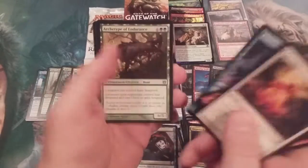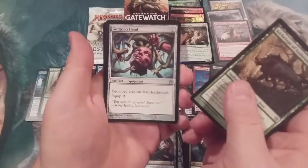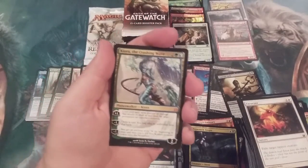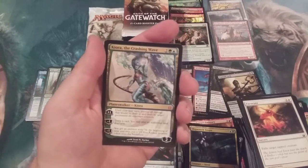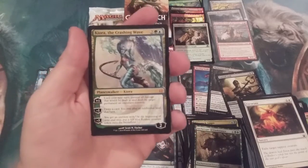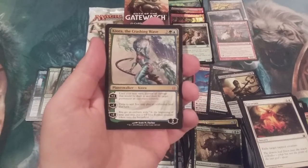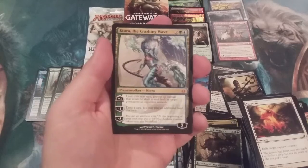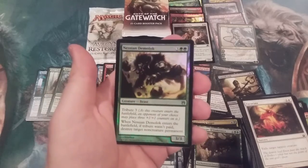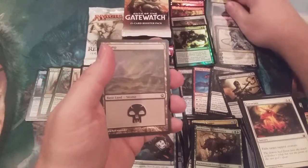This is Born of the Gods. We've got an Archetype of Endurance — that's a great card right there — Gorgon's Head, Bile Blight, and — oh, are you kidding me? We get our first Planeswalker of the box, our fifth Mythic overall! Kiora says, 'Hey, what's going on, MTG Burgeoning?' Number 75, we are here. The crashing wave crashing the party — you are more than welcome. And another foil: a foil uncommon of the Nessian Demolok.